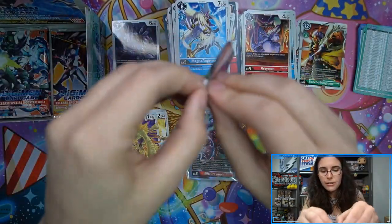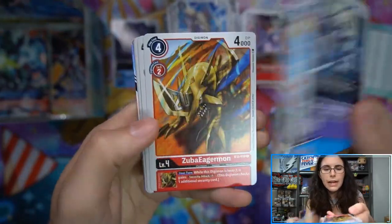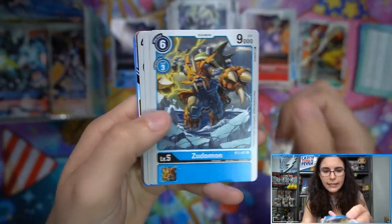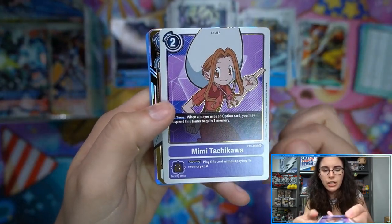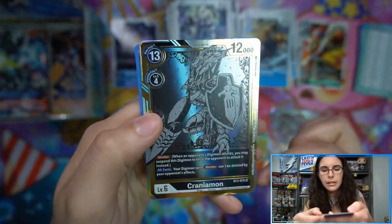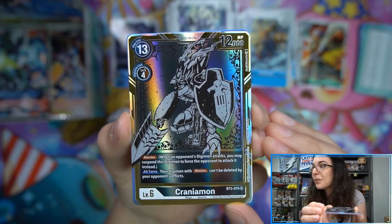Like I said, I do have three boxes live tomorrow night during our Saturday Night Live breaks. We got — oh — we have a second secret here: Mimi Tachikawa. And Craniamon. Oh, now I think that might be an alternate art — that does not look like these other super rares. Craniamon though — that looks super cool.